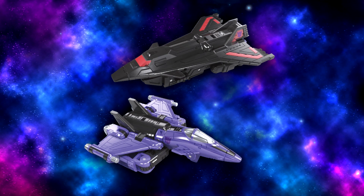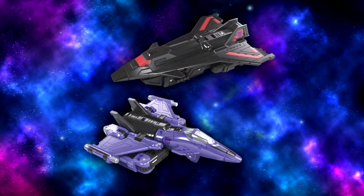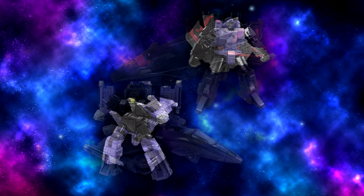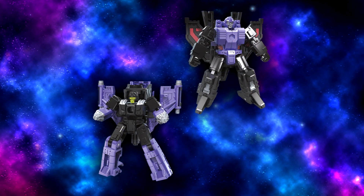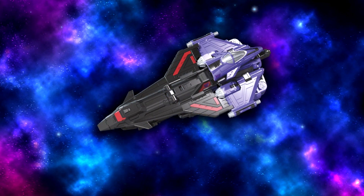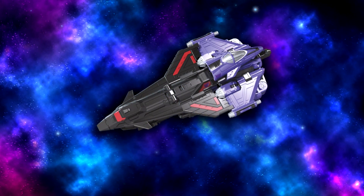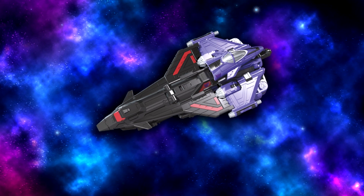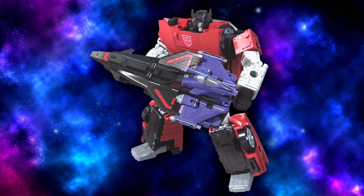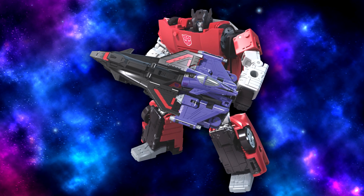Starting with the Airstrike Team. These little jets boast some unique features we haven't seen in the line yet. Apparently they're the first MicroMasters in the line that actually have elbows. But what I think is more interesting is that the two jets can combine into a weapon mode very reminiscent of the Star Saber from Transformers Armada. So I wouldn't be surprised if we end up getting some kind of Star Saber repaint in the future.